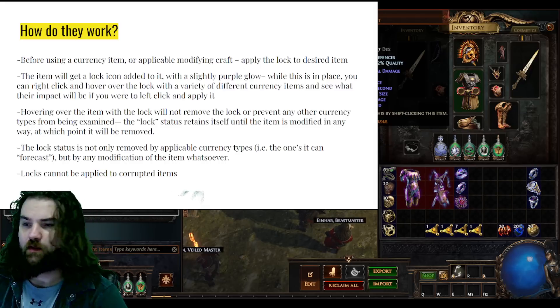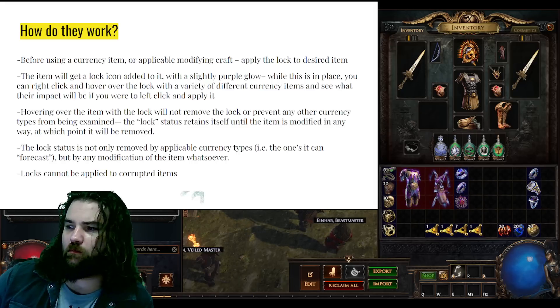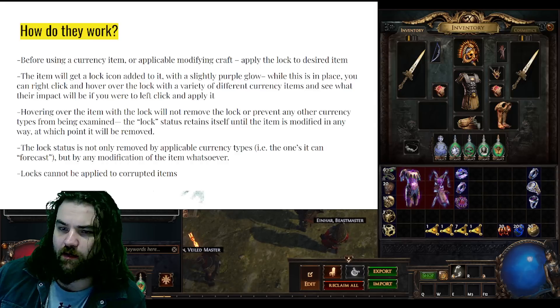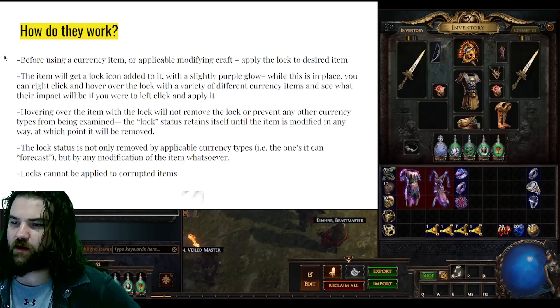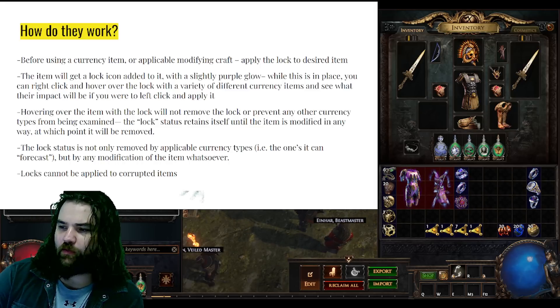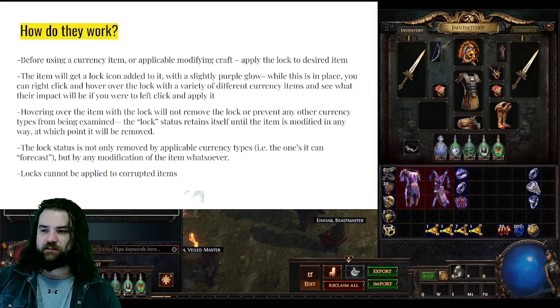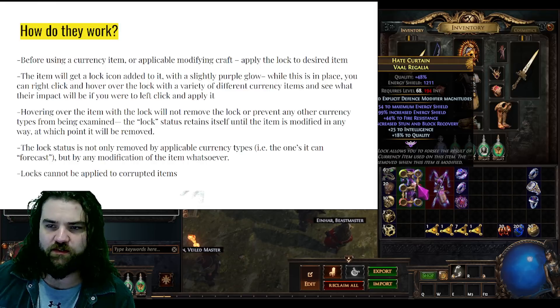So how do Hinekora's Locks work? Before using a currency item or any applicable modifying craft, you simply apply the lock to the desired item. The item will get a lock icon added to it with a slightly purple glow. While this is in place you can right-click and hover over the lock with a variety of different currency items to see what their impact will be if you were to left-click and apply it. Hovering over an item with the lock will not remove the lock or prevent any other currency types from being examined — the lock status retains itself until the item is modified in any way.